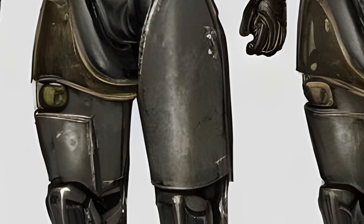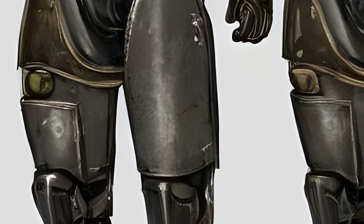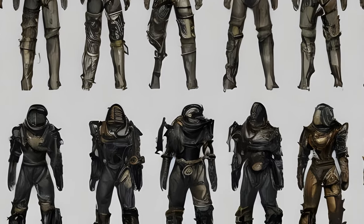Fallout 4 Armor Mods — Power Armor. You can add and remove mods from the Power Armor frame at a Power Armor station. Modding the armor can increase its damage resistance, change paint materials, improve core efficiency, or add bonus stats and effects.